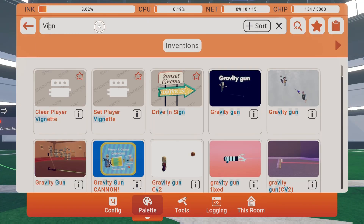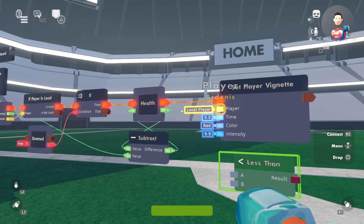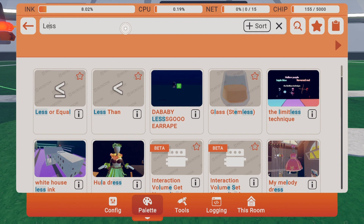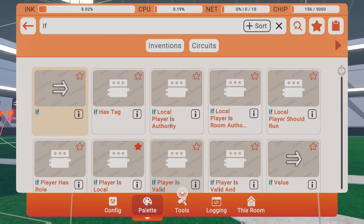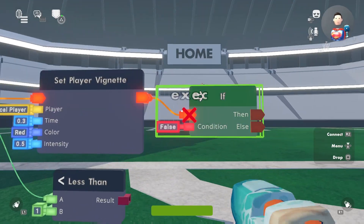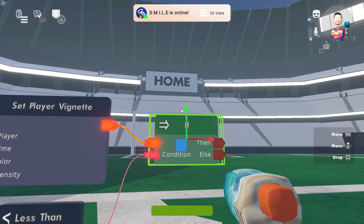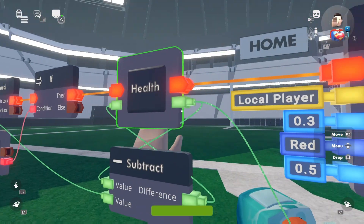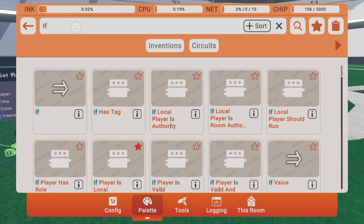Next we want a 'less than' chip. Wire the health variable into A and set B to 1. Then get an if chip. This checks if your health is zero or below — so if you take 100 damage and drop to zero health, you're dead. This if chip is just checking whether your health is less than 1.